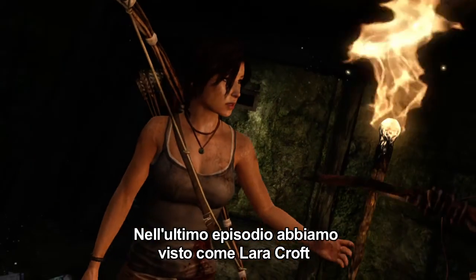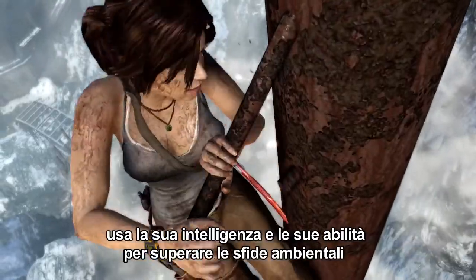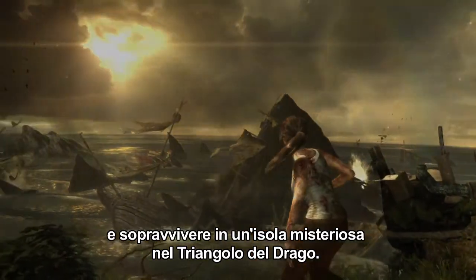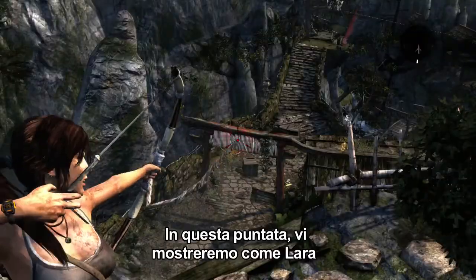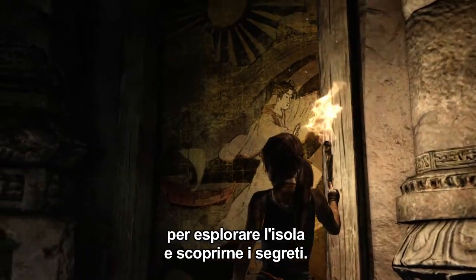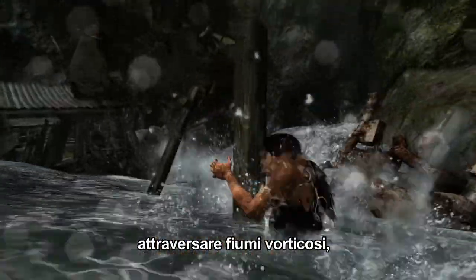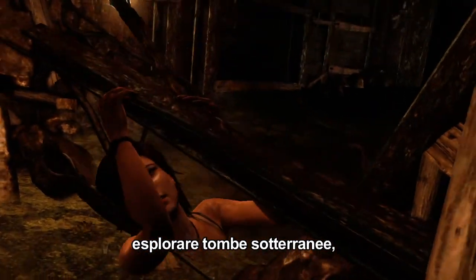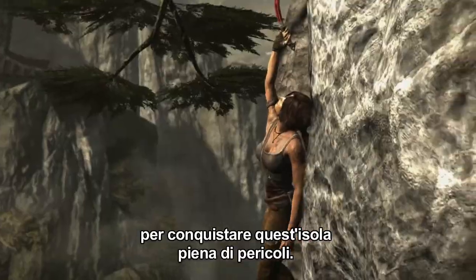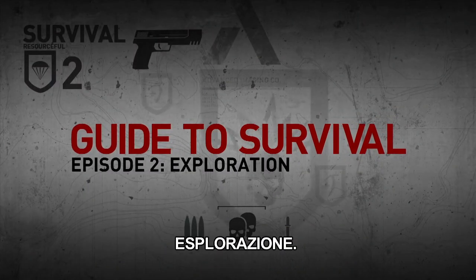In our last episode, we saw how Lara Croft used her wits and skill upgrades to solve environmental challenges and survive while stranded on this mysterious island deep within the Dragon's Triangle. In this episode, we'll show you how Lara can use her gear and the base camp system to explore the island and unlock its many secrets — whether it's scaling sheer rock cliffs, crossing raging rivers, or exploring subterranean tombs. This is Tomb Raider: Guide to Survival Part 2, Exploration.